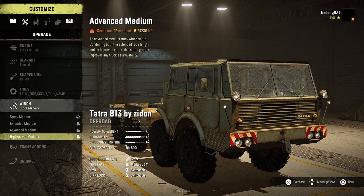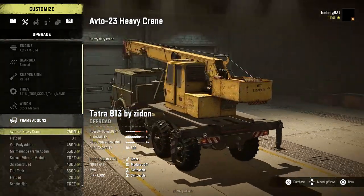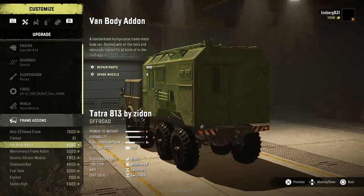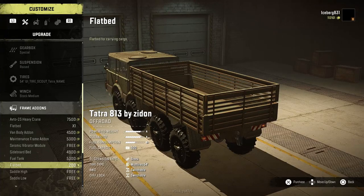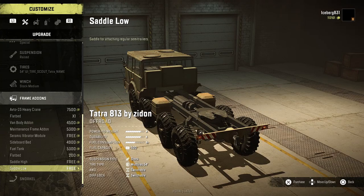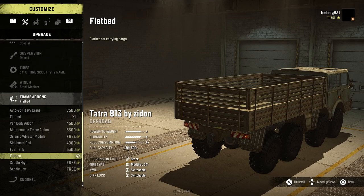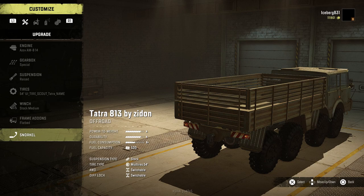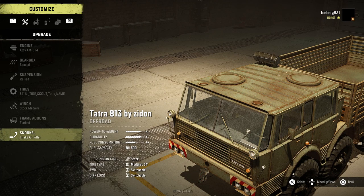For the winch, nothing new here - it's just the same as the base game. I kind of like that because it means this mod is not going to be OP. For the add-ons we've got all of the same add-ons again except there's a new custom flatbed for this truck, and then we've got the two saddles at the bottom. For the snorkel it's got a weird placement but it does the job.